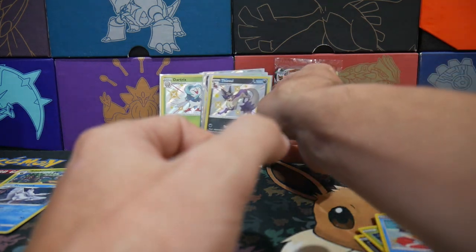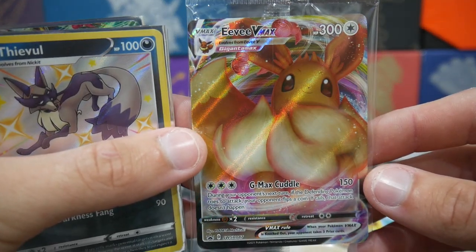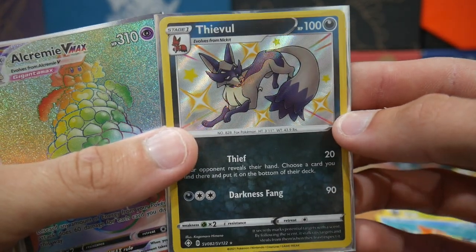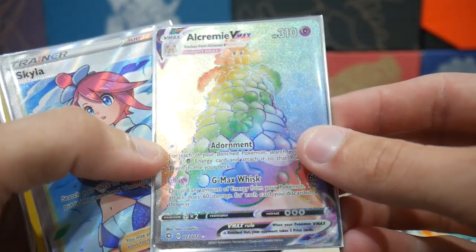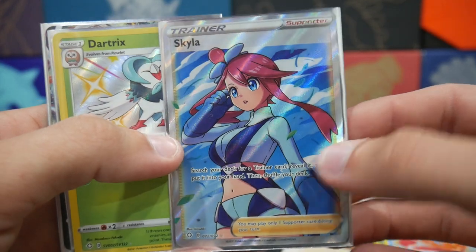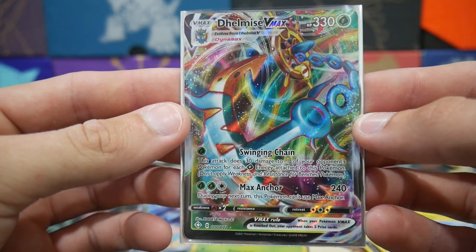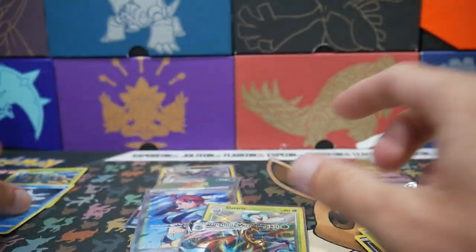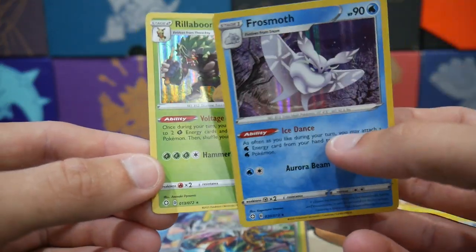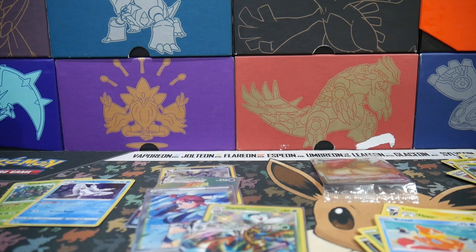Let's see what we got — this is craziness. So we got the Eevee VMAX that comes in the pack, a Thievul Shiny, an Alcremie VMAX, a Skyla Full Art, a Drednaw Shiny, a Delmise VMAX, a Frosmoth, and the Rillaboom. Guys, this was an awesome opening, actually. Thank you all for watching — make sure to leave a like, subscribe if you're new, and I'll see you guys in my next Pokemon video. Peace out.